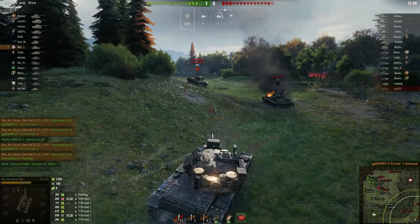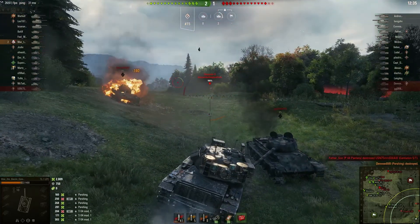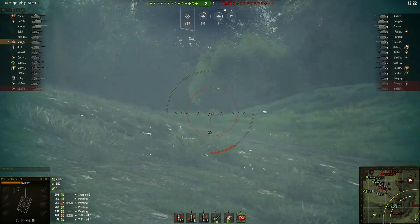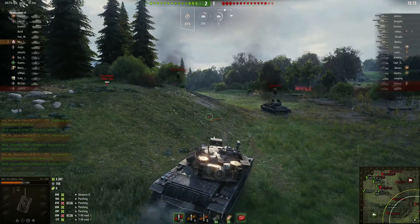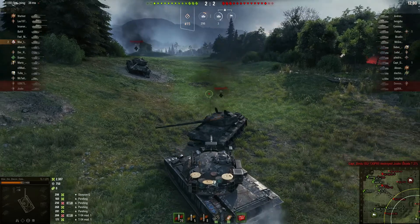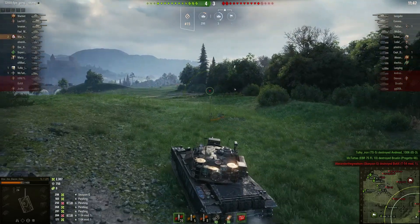Max pounds one through the lower plate. The Pershing finishes off the Centurion. Max pounds another one through the lower plate — the Pershing is at 12% and he just needs one more. Pershing penetrates and Max finishes off the Pershing. Then there's a Scorpion G. The Scorpion G gets a nice shot in but then seems to lose interest. Max punts one up there but doesn't hit anything. A Progretto has gone all the way down the valley — someone's going to have to deal with him. Max has both kills his team has at the moment, but he's in a tough spot with a Scorpion G right in front of him and a Pantera out there.